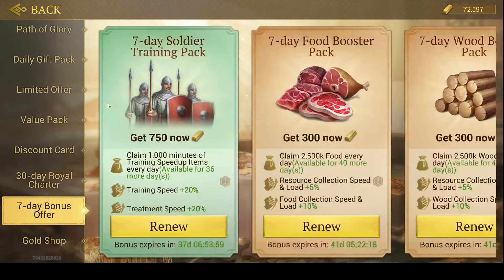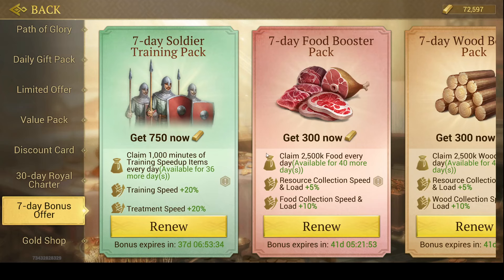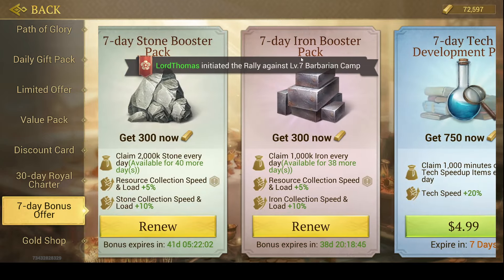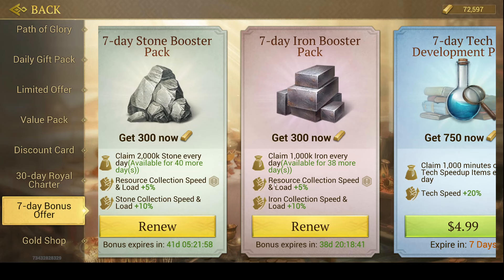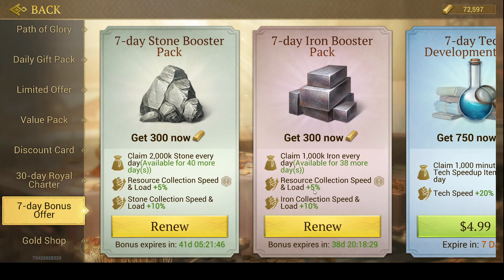In addition to that, you could buy the 7-day soldier training pack. The biggest advantage is not so much the training speed, but the 20% treatment speed. One of the things players run out of most is speed-ups, so having 20% treatment speed is a huge advantage. You could also go for the 7-day iron pack. You only need one resource pack because the buff doesn't stack. You'll get a 5% collection bonus and load for all resources, plus 10% for iron and a daily 1 million iron.